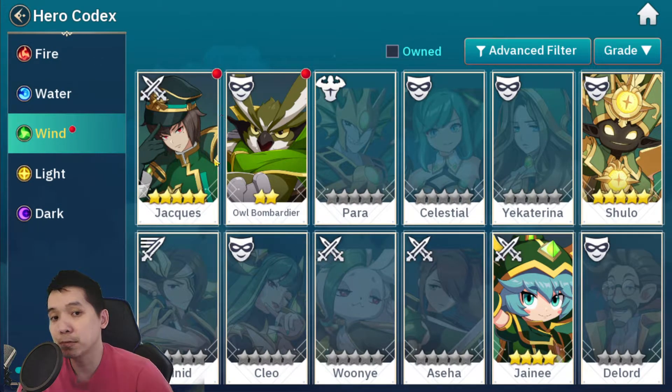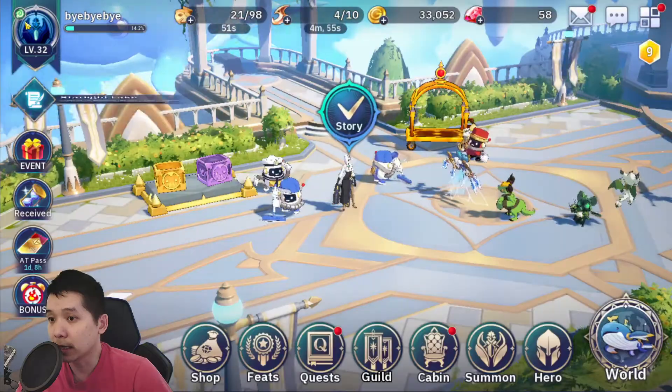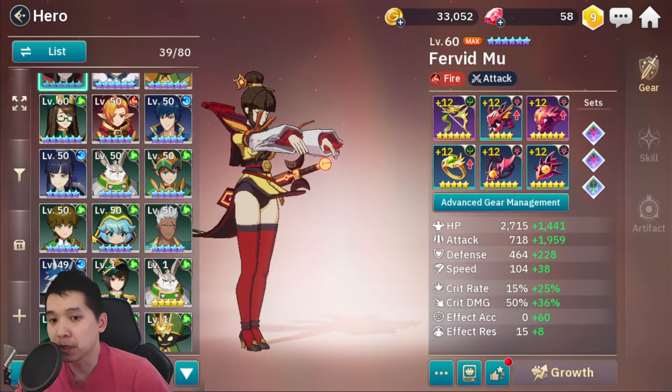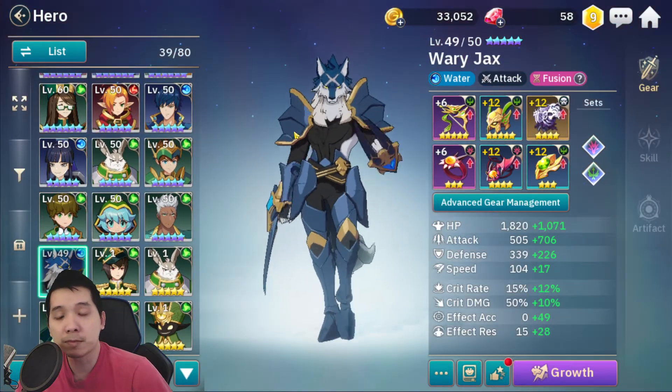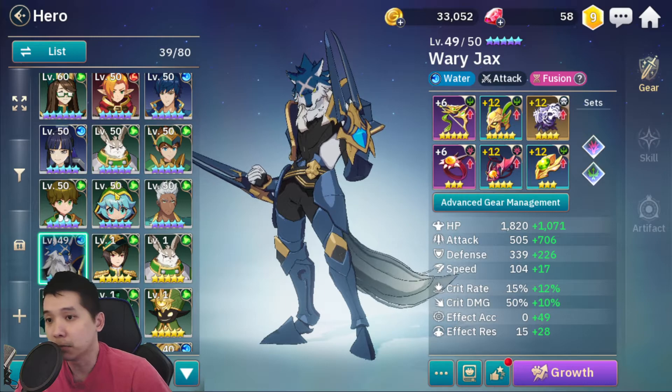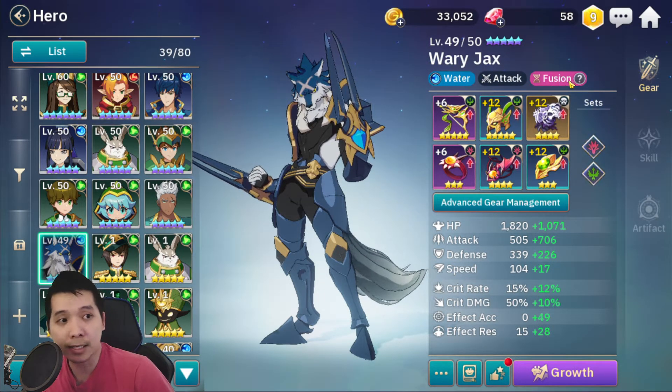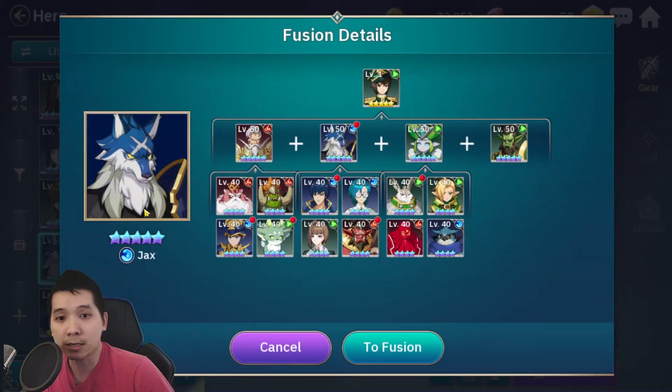He's definitely one of the heroes you might want to invest in early. If you can't get him from the Golden Feather, you should fuse him. Pay attention to some of the heroes you obtain from the Silver Feather or Golden Feather. Check the fusion tag, click on it, and you'll know which heroes are required to fuse Jackets — so keep them.